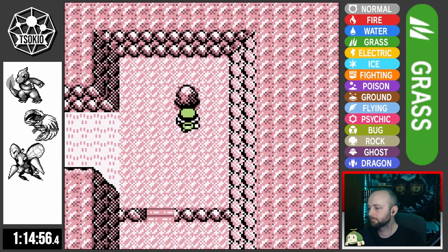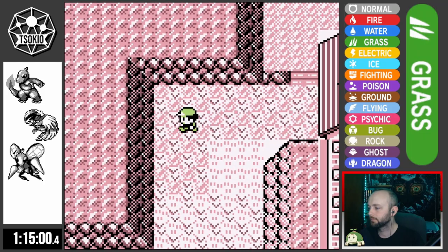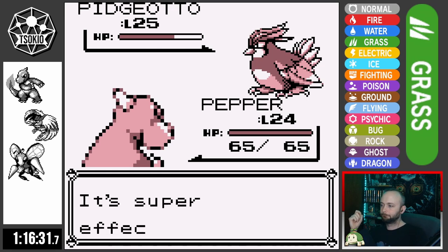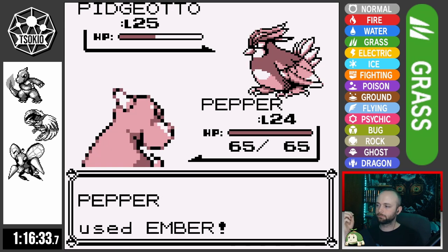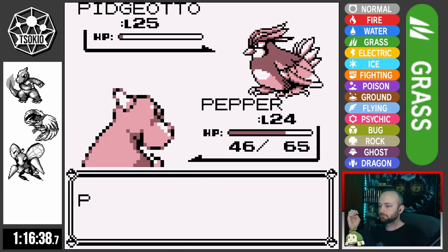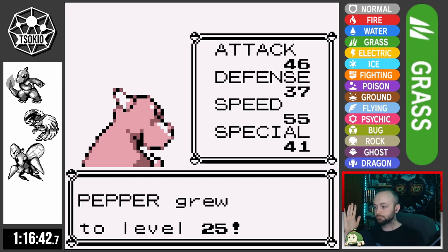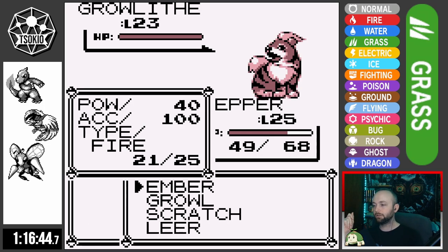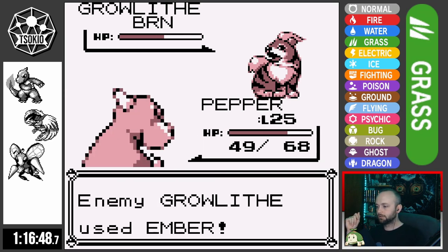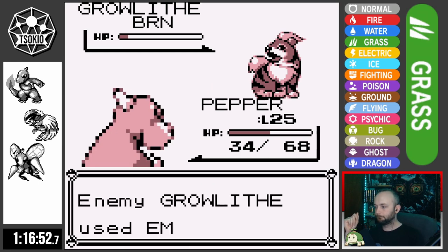Making our way easily through and out of Rock Tunnel, I enter Lavender Town and immediately face Rival Pollution. He sends out Pidgeotto first and I counter with Pepper. Ember isn't doing much, but luckily Pidgeotto's Sand Attack misses. I don't mind the chip damage from Gust and Quick Attack as long as my accuracy stays untouched, and Ember takes it out in four hits. Pepper levels up, and Pollution sends out Growlithe. Pepper's Ember burns Growlithe, and a couple Embers later, Growlithe goes down.